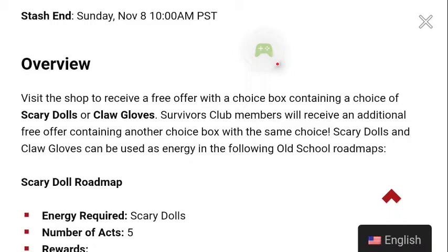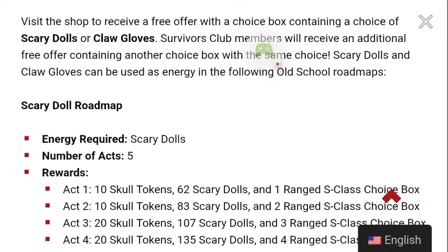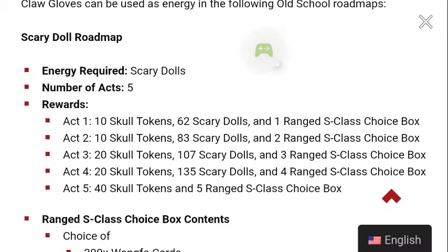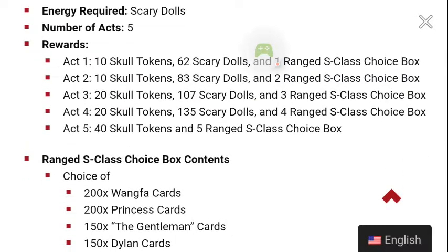You're going to have to use at least five-star characters, which can be a good or bad thing. The Scary Doll roadmap energy required is Scary Dolls. There are five acts: Act 1 requires 10 skulls and 62 Scary Dolls with one range S-class choice box; Act 2 requires 10 skulls and 83 dolls with two choice boxes; Act 3 gives 20 tokens; and Act 5 gives only tokens and five choice boxes.